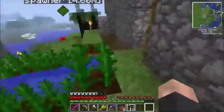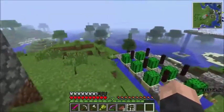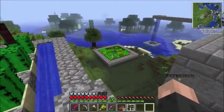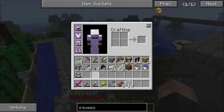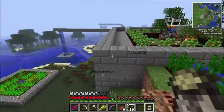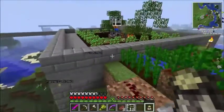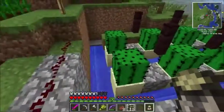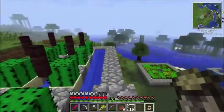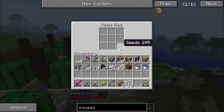I built a little flax farm to get some more string. I wanted to plant up the wheat farm that I built down there, so I constructed this seed bag. I was a little confused by it, so I did publish a little tips video on my channel explaining how it works — just shift and right click to put seeds in or take them out.